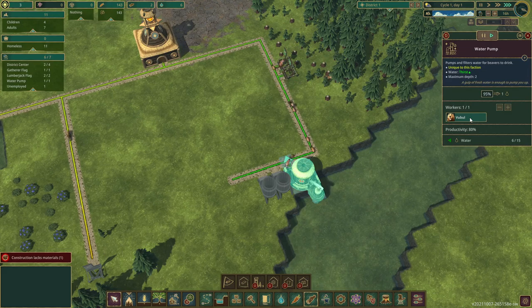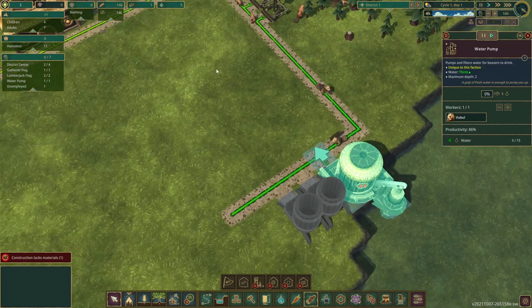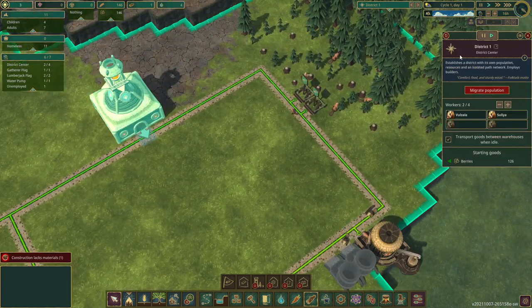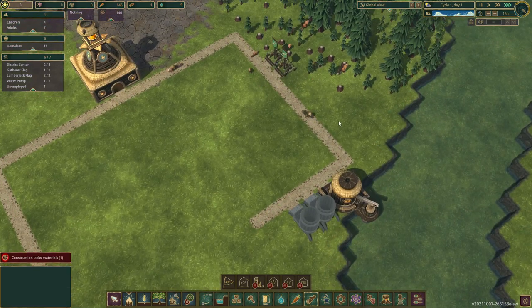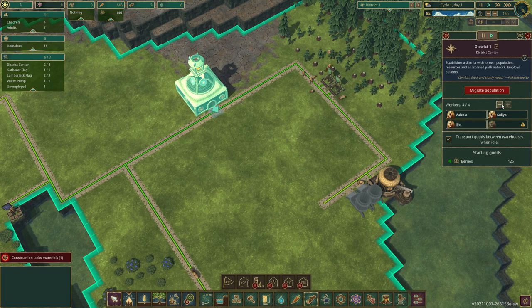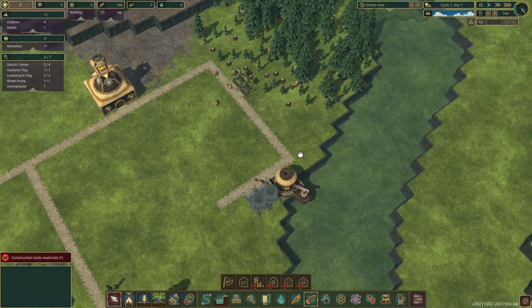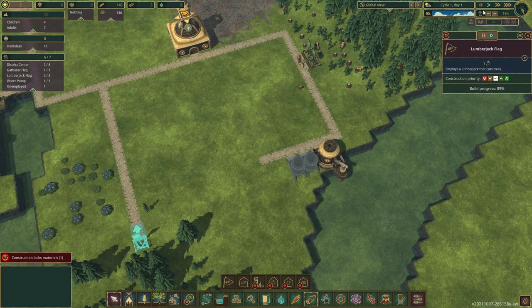Water pump is a go — Vubel is working there. Excellent. So yeah, they must have to work on it just to make the water. The people that work in the district center, when they're idle, are going to be responsible for transporting goods around. Right now they are set to a limit of two workers — we can have up to four employed, but we'll keep it at two. So we only have one unemployed, which is not too shabby.